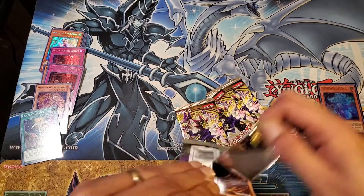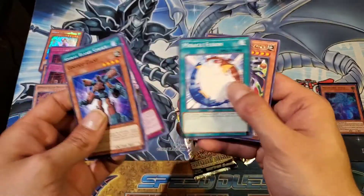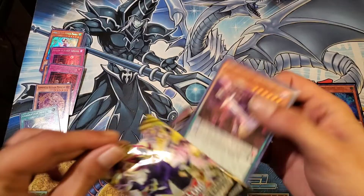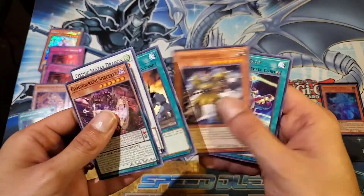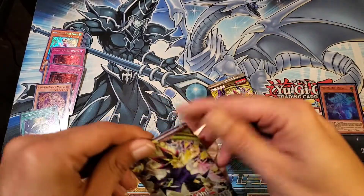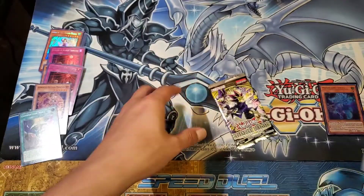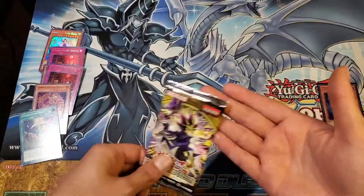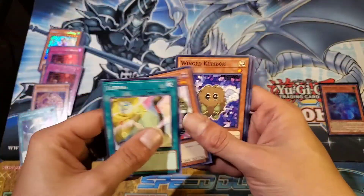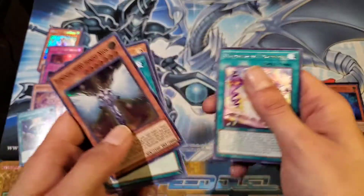Four packs left to go — what has been a very tasty opening for you guys! Three packs to go. And that does it for that one — two packs left. We have a Chronograph again, Miracle Fusion, and final pack — see what we get. It's going to be hard to top what we've got so far. Wing Caribou, and an Elemental Hero Honest Neos.